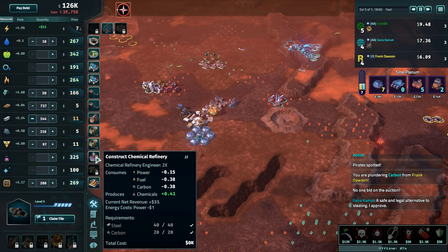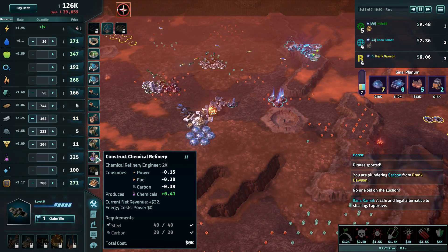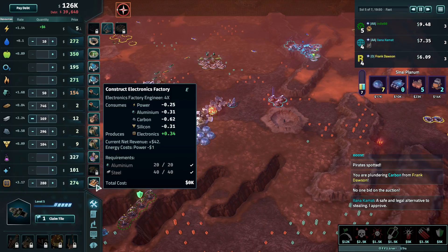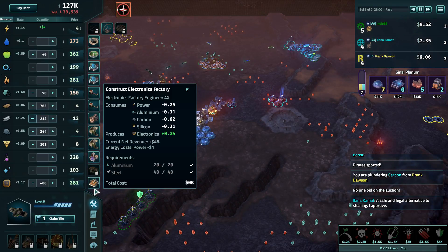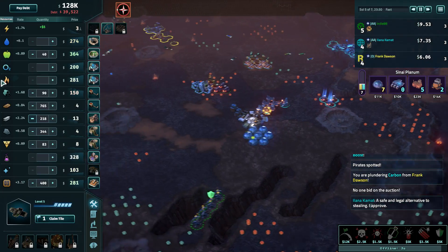What else can I do? Fuel and carbon — I've got no fuel, not enough. Well, there is enough carbon there. Or another one of those, because electronics is always a good buy. Enough aluminium, not quite enough carbon. Don't know how I feel about that. Let's save it for now, just in case.